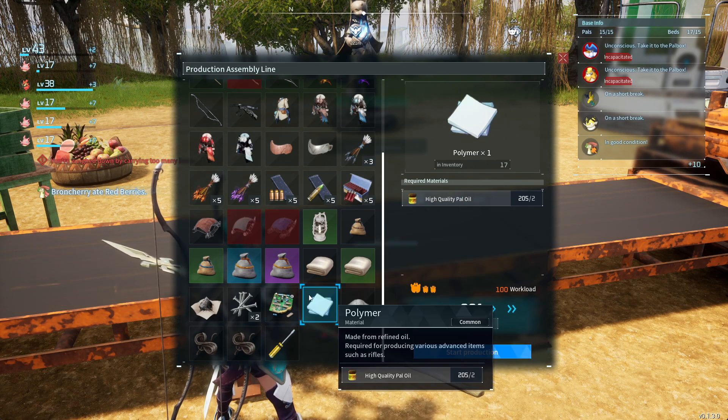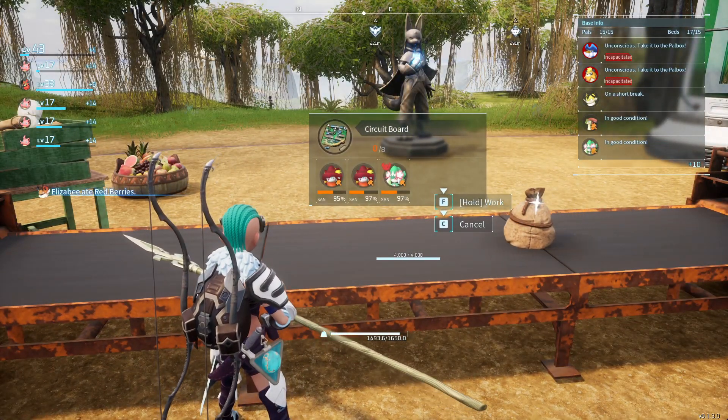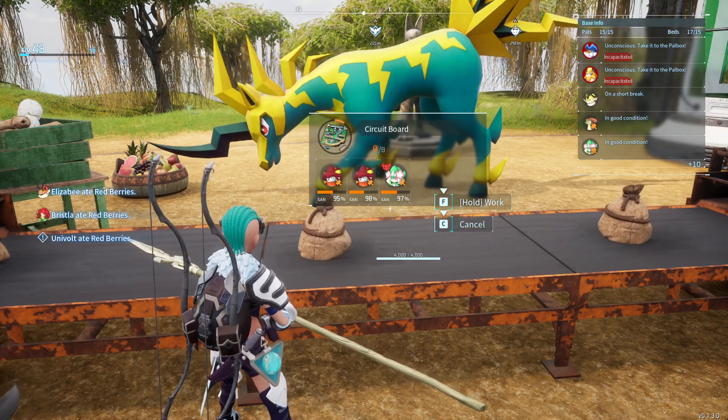You're going to need a lot of pure quartz and high quality pal oil to make circuit boards, so stock up on that oil by defeating the Mamorests that you see in the wild.